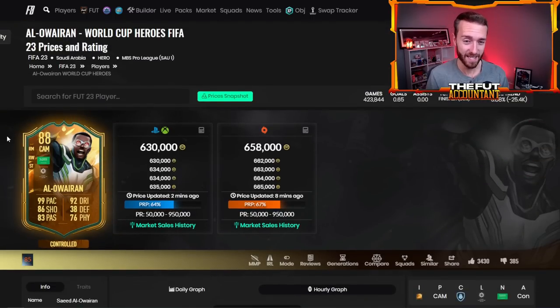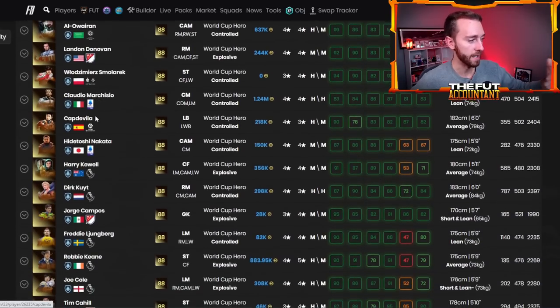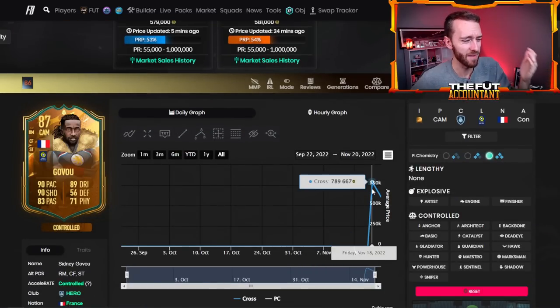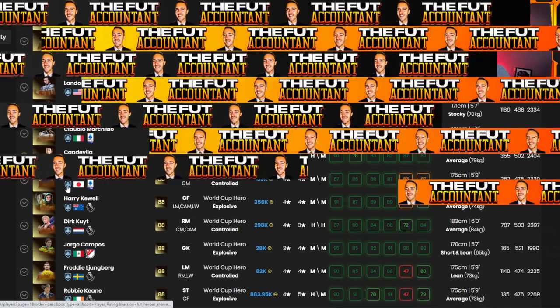Cards like this are not going to get packed that much — guys like Yaya, Smolorek, Marquisio, Kuhl, Dirk Kuyt, Govou. They're not going to get packed that much. Govou is 560K right now, down from 700K over the weekend. With the panic selling today, I'm going to make a bit of a prediction: the best time to buy some of these guys is if you see a sizable amount of panic selling — we're going to need to buy before the 6pm content drop.